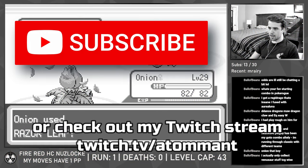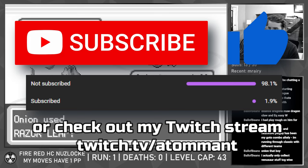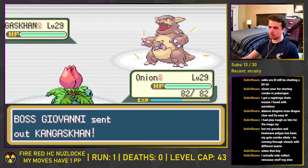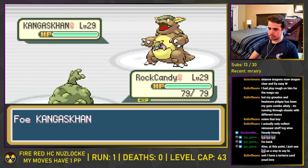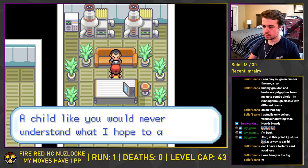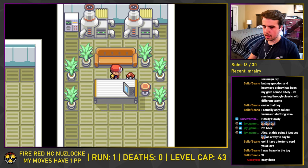Giovanni leads with Onix, and Onion takes it down with a Vine Whip. Then Giovanni counters Onion with another Rock and Ground type in Rhyhorn, but one Razor Leaf later and Giovanni is forced to resort to his last Pokemon, Kangaskhan. I pivot through Filet-O-Fish to lower its attack and switch into Rock Candy, who takes little damage from Kangaskhan's attacks. Kangaskhan misses Mega Punch on the switch, Rock Candy lands a crit Brick Break, and the battle is finished with a Magnitude 7. Giovanni flees and the Game Corner is free to operate as usual.